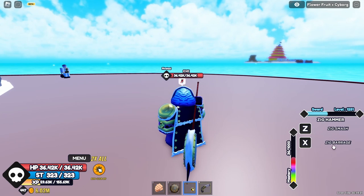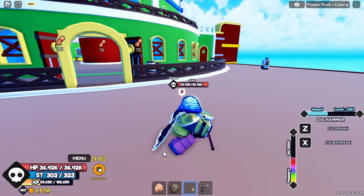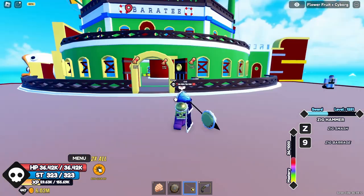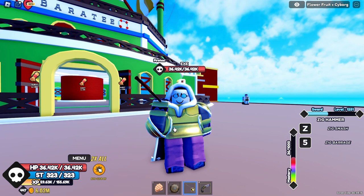It has two moves: Zig Smash and Zig Barrage. This is what the Zig Smash animation looks like — pretty cool. Next one is the Zig Barrage — pretty dope. Both of the attacks are close combat, so you need to be close to your opponent to actually deal damage.